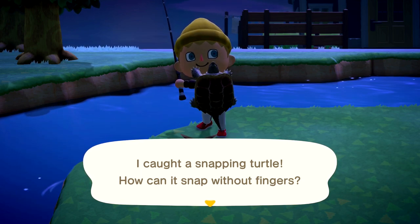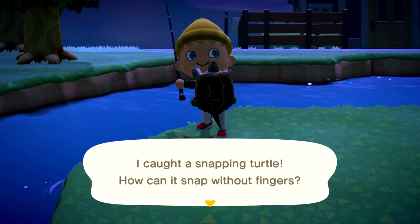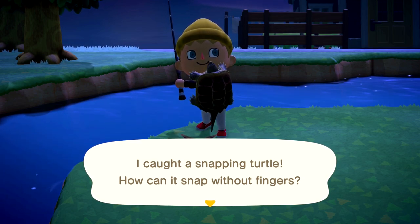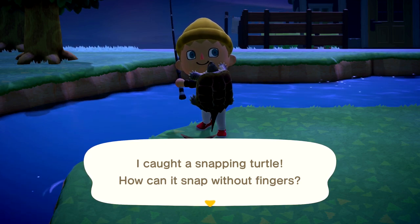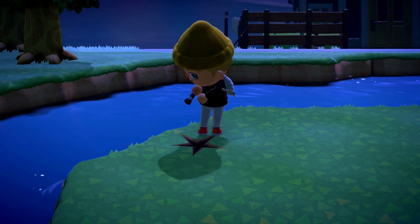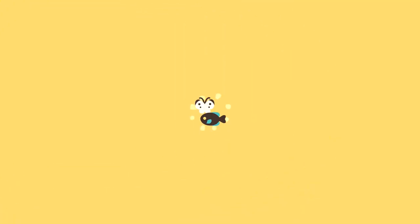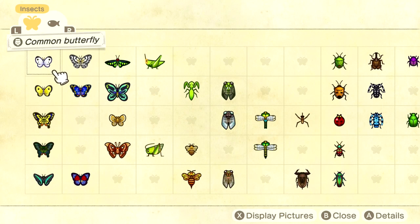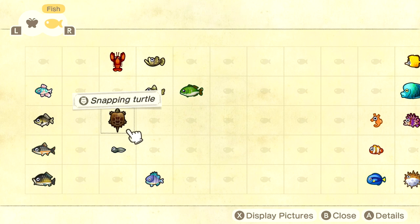These guys are awesome — 5,000 bells to sell at Nook's Cranny, 7,500 to CJ. That is essentially how you're going to be able to catch a snapping turtle. If you guys have any questions or anything else to add, please leave a comment down below and I'll try to help you guys out. I really hope you guys did enjoy this video — please make sure to subscribe to the channel if you haven't already, and I'll see you guys in the next video.